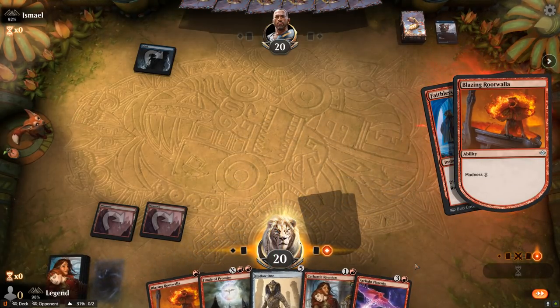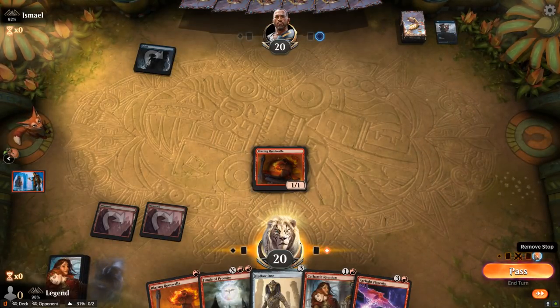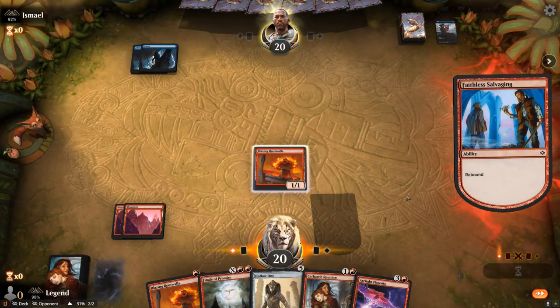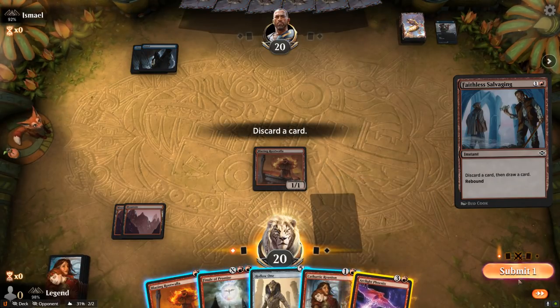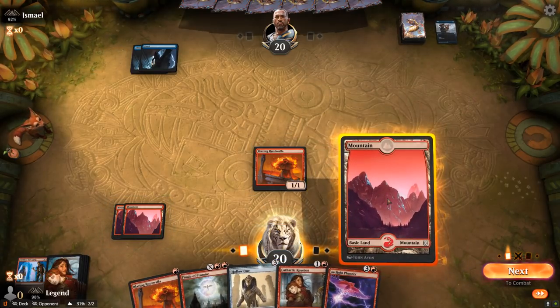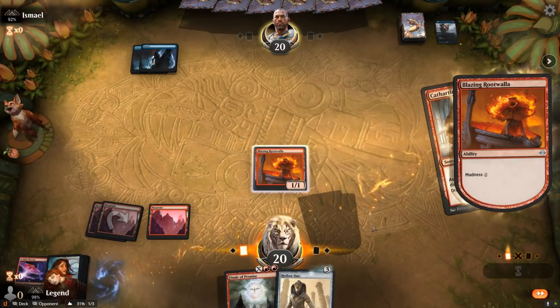Cast that for free — Phoenix is another good one to discard, so our draw is coming along nicely. To get back Arclight Phoenix next turn I would have to draw a 1 mana instant or sorcery. I might as well discard Phoenix here — can still discard Rootwalla with the Cathartic Reunion anyway. We get another Phoenix and a land, so it's still possible for us to get it back, and then I'll play a free Hollow One as well — pretty explosive turn.